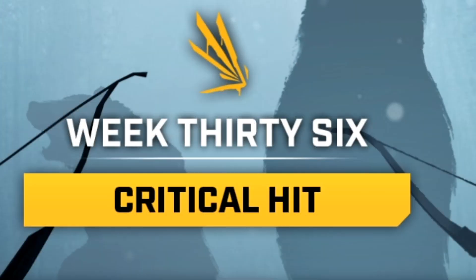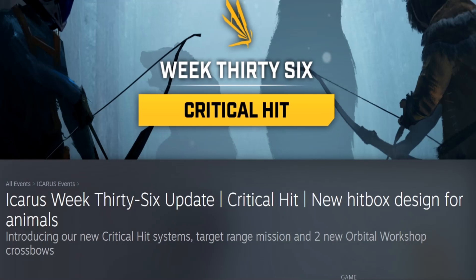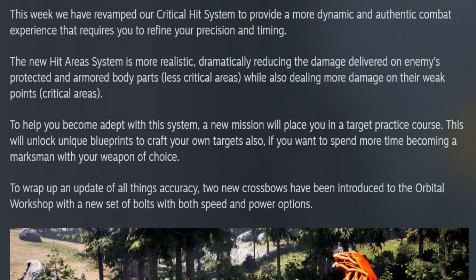Icarus Week 36 — Critical Hit. This update introduces a new critical hit system and hitbox design for animals, a target range mission, and two new orbital workshop crossbows. This week, they have revamped the critical hit system to provide a more dynamic and authentic combat experience that requires you to refine your precision and timing.